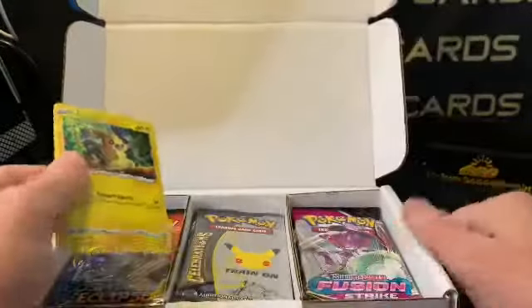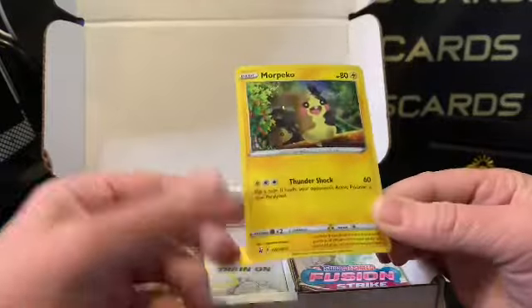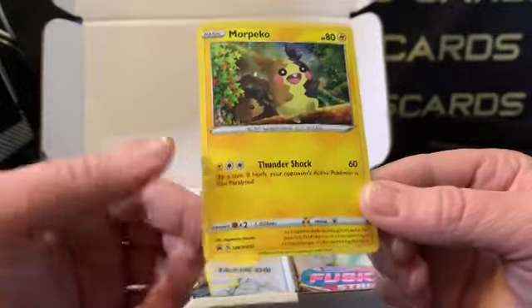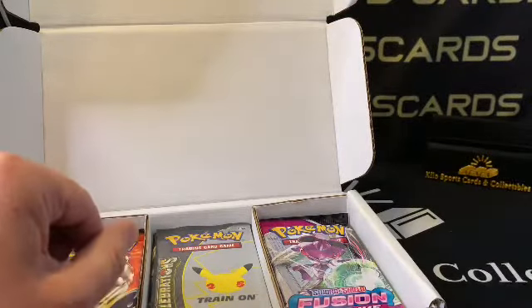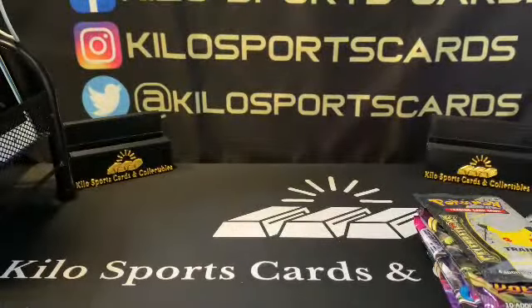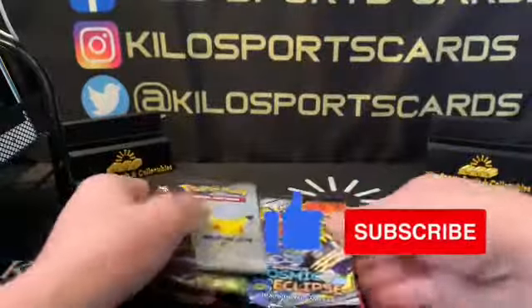You're only getting like one or two packs out of each product, but I always pull quite a bit of nice stuff. They always throw either a promo card in or some kind of a guaranteed hit, so there we go — our Mew Pico is our promo card. The price point is not too bad; I believe it's less than $100, like $85 or something. For the amount of packs you get, I think the value is there.